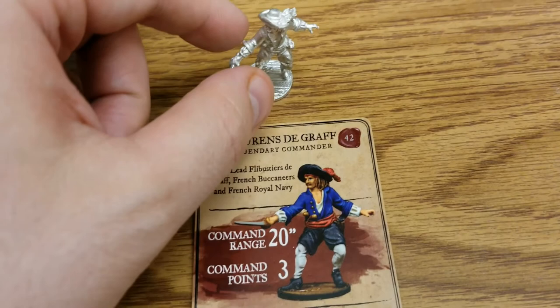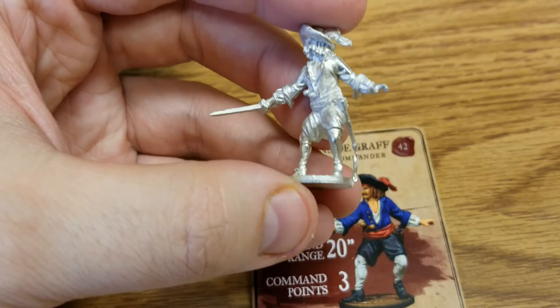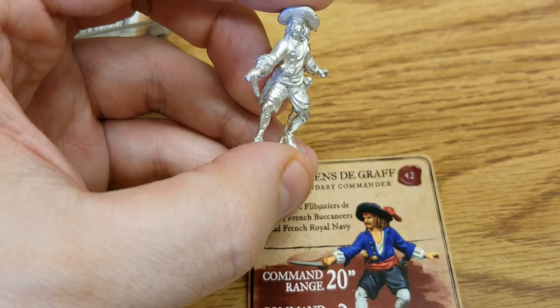Laurens de Graf is unpackaged now. It's a hero, so there's obviously just the one mini to deal with. No assembly required — as usual with Firelock stuff. A couple small things to trim off and clean up, but by and large no mold lines, nothing deformed, so basically ready to get cleaned up, primed, and painted right out of the box. Really cool detail too.